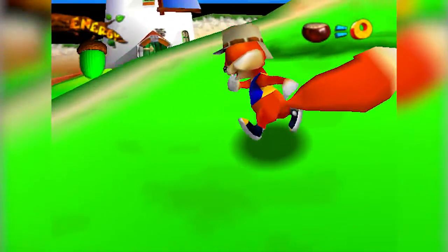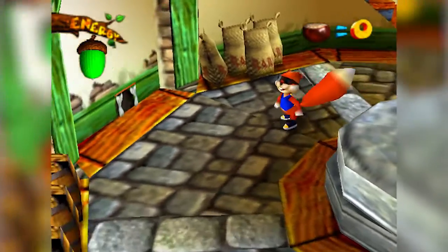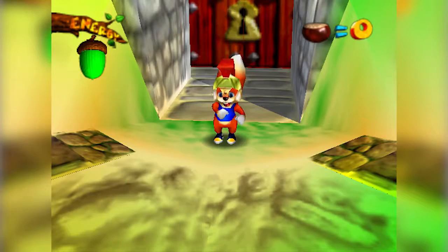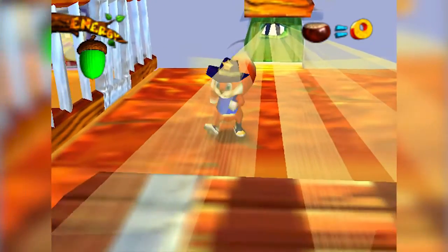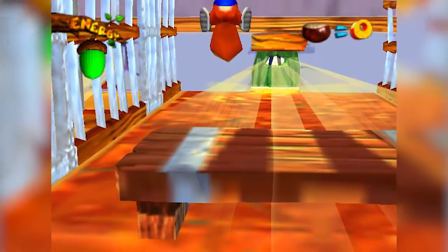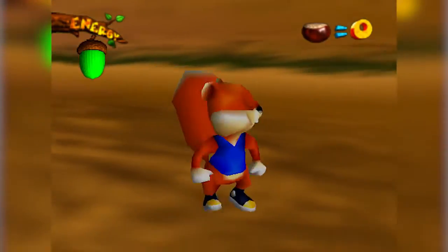This is all previously unseen footage from an early build of the game we dug out of the archives to show you how it would have played out. From the start, the game was designed and built on the idea of an interactive cartoon. A lot of work went into giving the characters really expressive faces, with Conker and Barry visibly reacting to the situations they found themselves in.